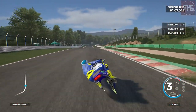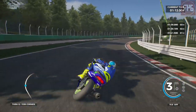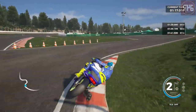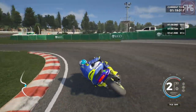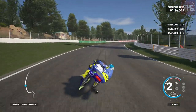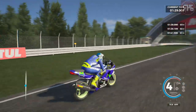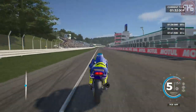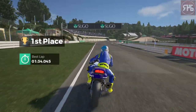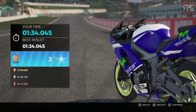Just coming down the hill, ready for that chicane. There we go through the chicane, try and get the exit. Now it's just a run to the line. Down towards the line — 134.045. So that was a nice easy one there. Like I said, wasn't the best of laps I've done around there.